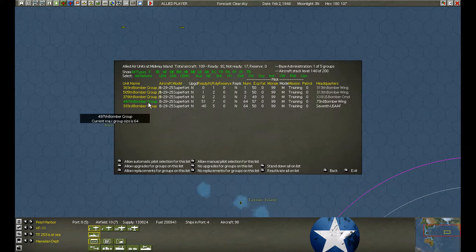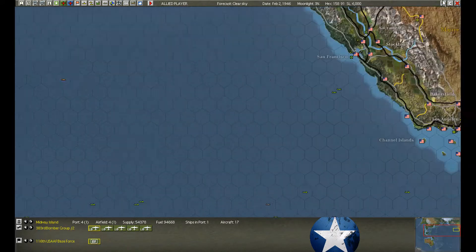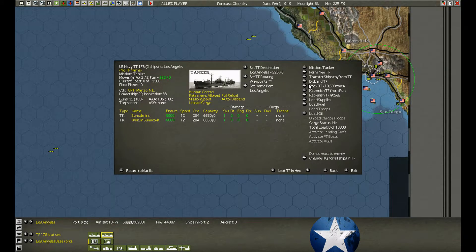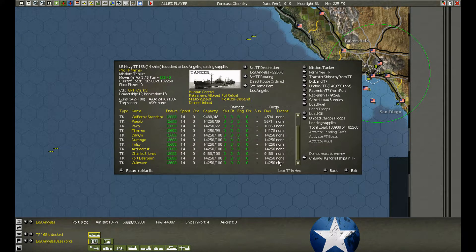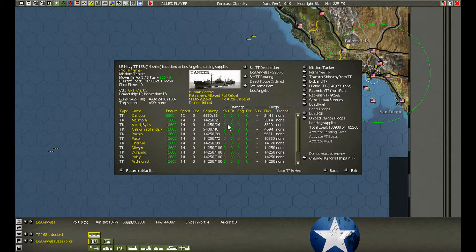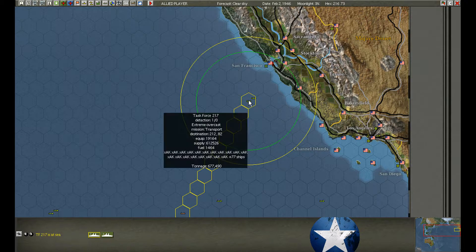On Midway Island the bombers have recovered, and we're sending them on to Karume — there's now room there. We're going to bring in a couple more squadrons from San Francisco. At Los Angeles, a couple more tankers have returned — disband and repair. These guys are doing a good job. We might even be loaded this turn.